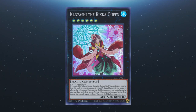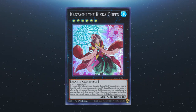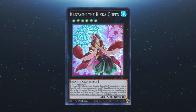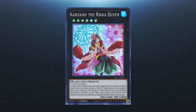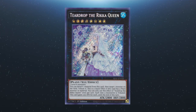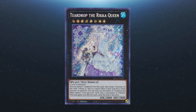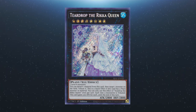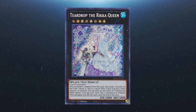For this next part we're going to cover the in-archetype support for the extra deck. We start off with Kanzashi the Rikka Queen. It requires two level 6 monsters. If monsters are tributed except during the damage step, you can detach a material from this card then special summon a monster from either player's graveyard — its effects are negated and it becomes a plant monster. If a plant monster you control would be destroyed by a card effect, you can tribute a plant monster from your hand or field instead. Each effect is a hard once per turn. Teardrop the Rikka Queen requires two level 8 monsters. You can detach a material from this card then tribute a monster on the field. This effect is a quick effect if this card has a plant monster as material, and can only be used once per turn. Each time monsters are tributed, this card gains 200 attack for each until the end of this turn.